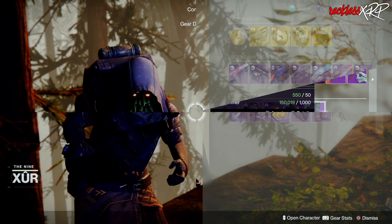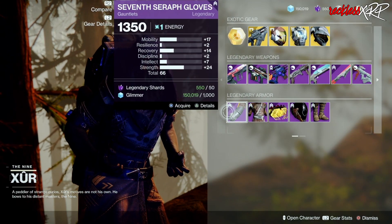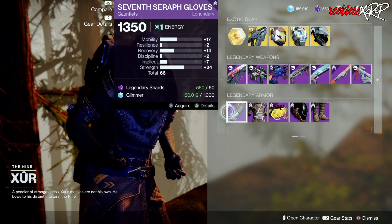Let's go ahead and check the Warlock. For the Warlock, the only thing you want to go ahead and grab is the Gauntlets because it has a nice stat roll of 66.